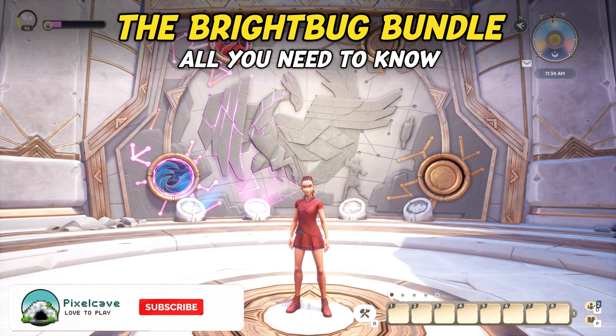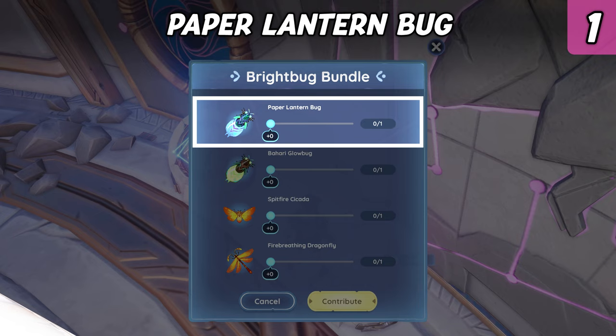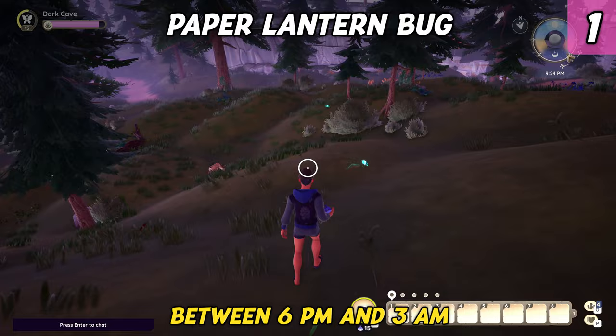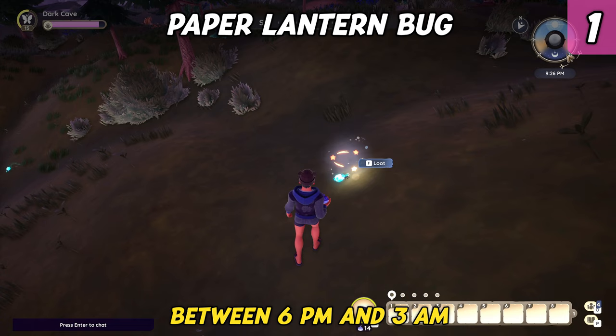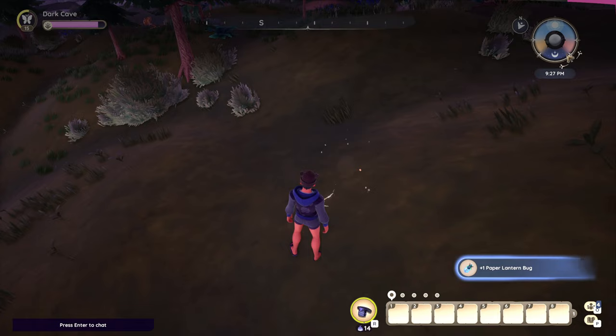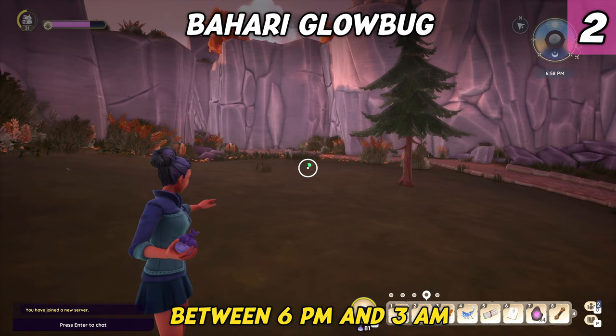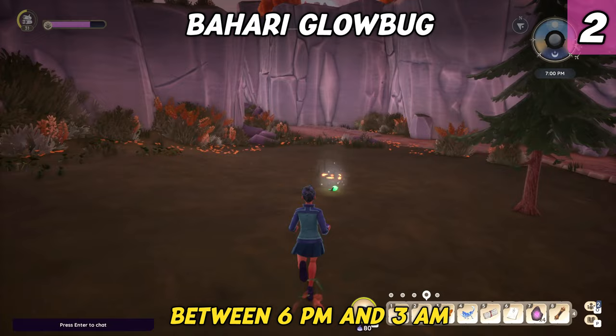Moving on to the Bride Bug Bundle — as its name implies, this bundle requires you to catch several insects. The Paper Lantern Bug is a common insect native to Bahari Bay. You can find it all along the coastline as well as throughout the forest in the north of Bahari Bay. Keep in mind that it only appears during evenings and nights. A similar but rare insect is the Bahari Glow Bug, which can only be found throughout the fields and cliffs in the south of Bahari Bay. Like the Paper Lantern Bug, it's a bioluminescent bug that only appears during evenings and nights.